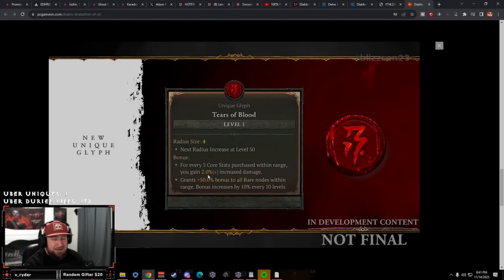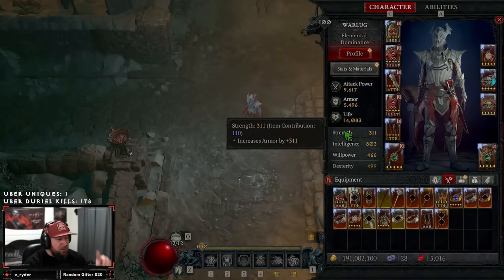At BlizzCon the devs said the max bonus for the Tears of Blood glyph, once leveled to max, is 200% multiplicative increased damage. The next radius increase happens at level 50, so we'll be leveling this glyph like crazy. That is an insane amount of damage and it's the glyph that's really going to help us scale and push higher and higher in this event.